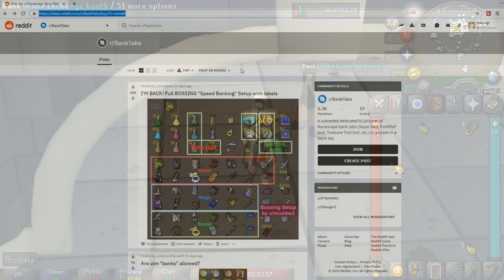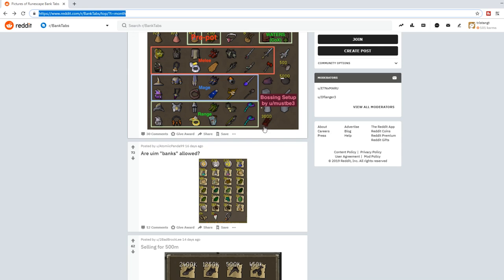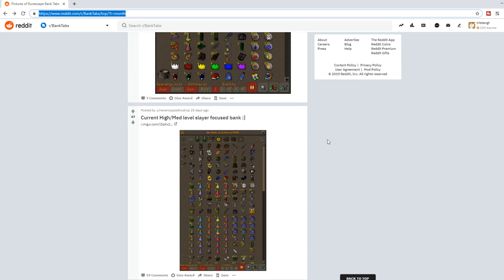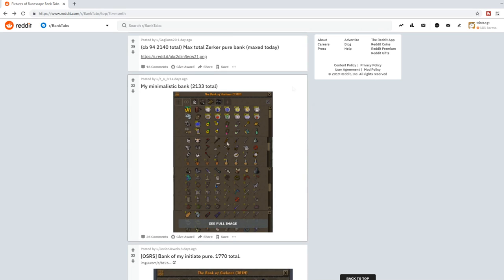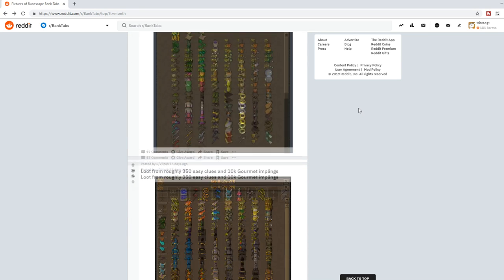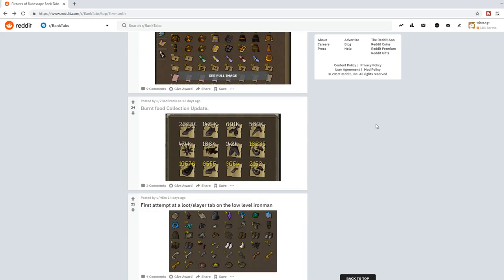I will leave a link in the description for that. The bank tabs subreddit is really just dedicated to organizing your bank. Sometimes they post giant collections or just having a look at what a maxed account bank looks like. We have free-to-play banks, some Ironman banks, some for visuals, some more for function, and some are minimalistic. What I would like to do for my own bank right now is to try to pick something that is kind of in between — functional and visually pleasing.